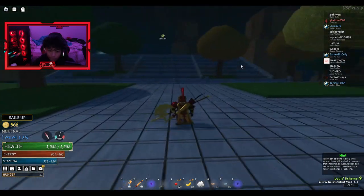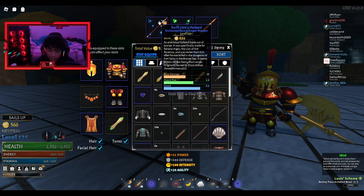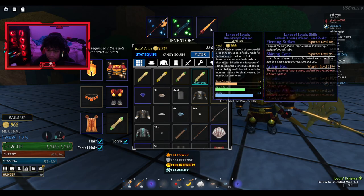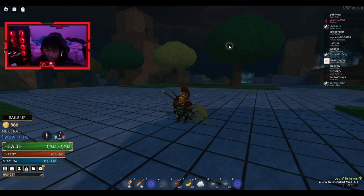So first, this is the skill of the Swift Flying Halberd. We have Seismic Slash, Striking Gale, and Skull Crash — you can see the stats for it. The other weapon is the Lance of Loyalty, and we've got Piercing Strike, Shining Cycle, and Arden Rice. The third skill is not added yet but will be available in a future update — already unlocked, though.